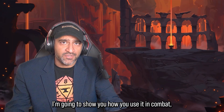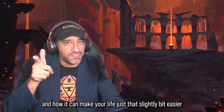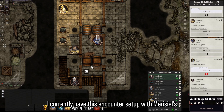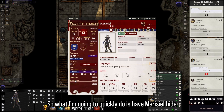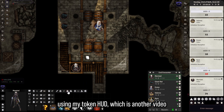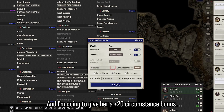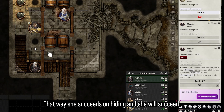I currently have this encounter set up with Mauricio's turn being right about now. I'm going to quickly have Mauricio hide using my Token HUD — which is another video you can watch on the top right here. Let's go ahead and hide, and I'm going to give her a plus 20 circumstance bonus so that she succeeds on hiding, and she will succeed.